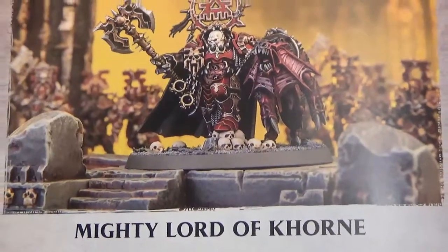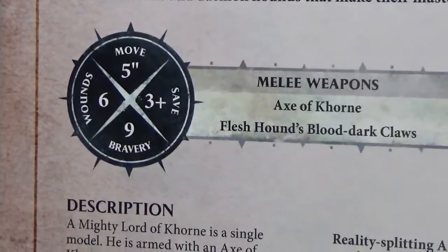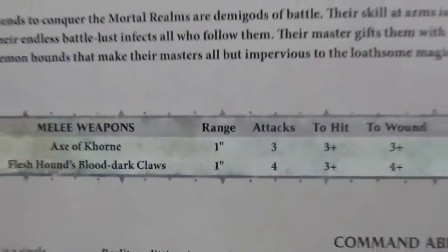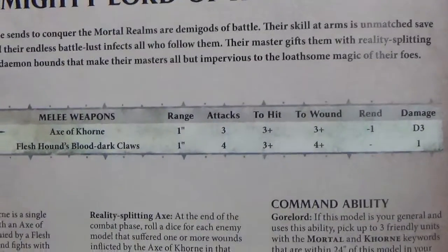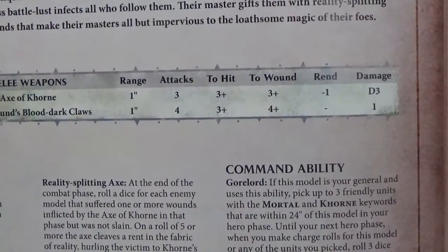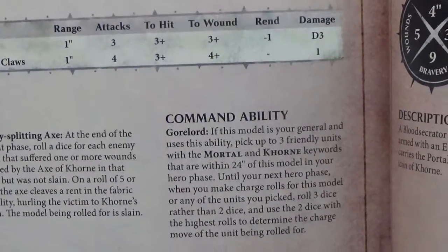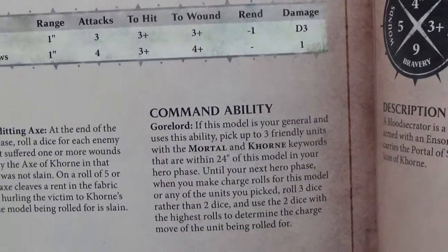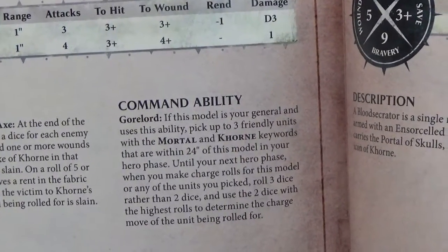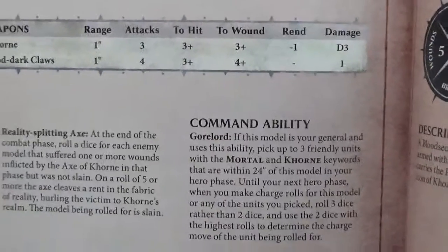Yes — the Mighty Lord of Khorne! He moves five, has six wounds, bravery nine, and a three-plus save. He has the Axe of Khorne: one inch range, three attacks, plus three to hit, plus three to wound, minus one rend, D3 damage. Flesh Hound Blood Claws: one inch range, four attacks, plus three to hit, plus four to wound, one damage.